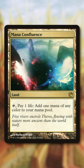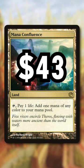Number 5: Mana Confluence. I love playing 4 and 5 color commanders, but at $43, I can't justify putting this into every multicolored deck like I want to.